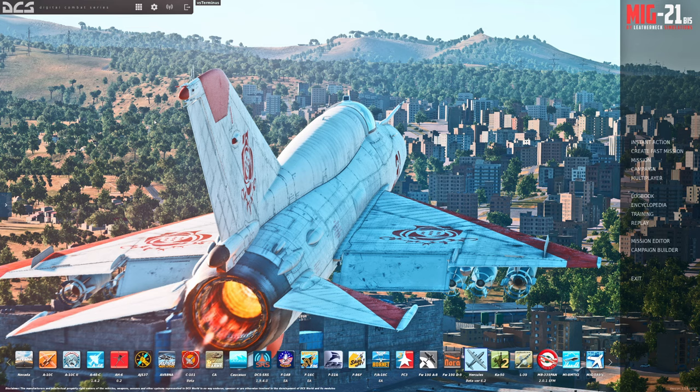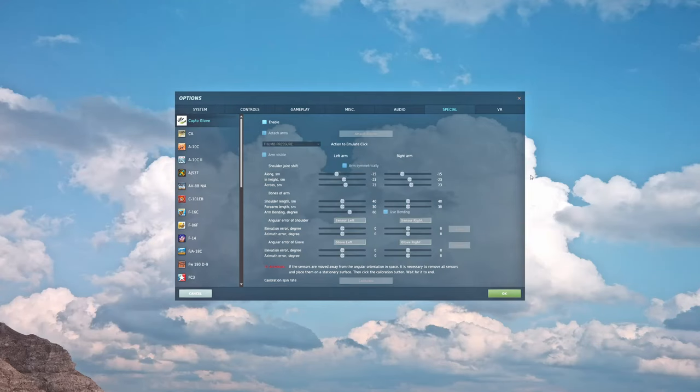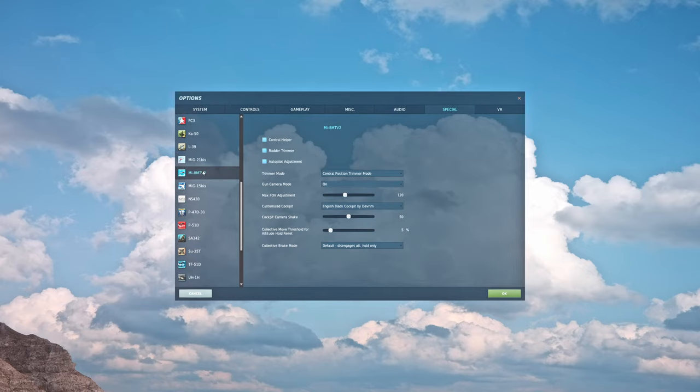From the main menu — and we're going to need to be here because that's the only place you can access the special options — go to the options cog at the top of the screen and then over to the special tab. From there, scroll down and find Mi-8 MTV2, and I'm going to walk you through what all of these are.